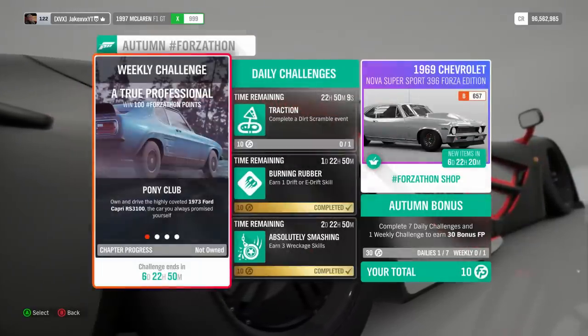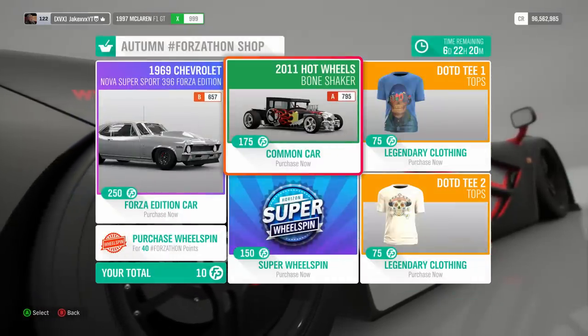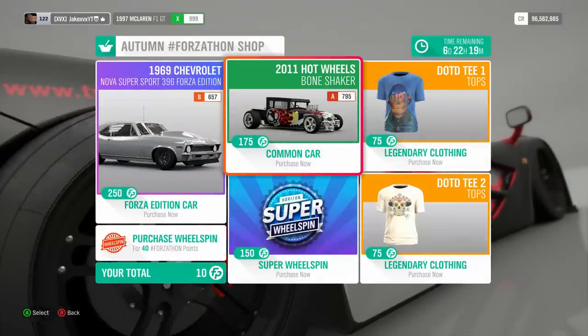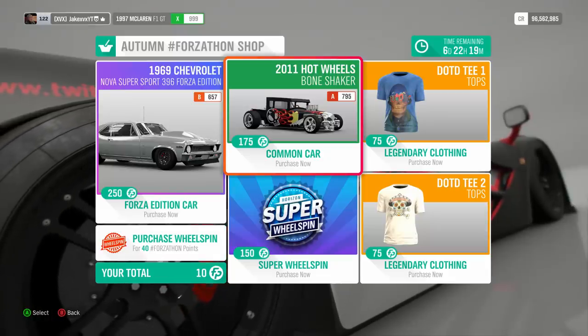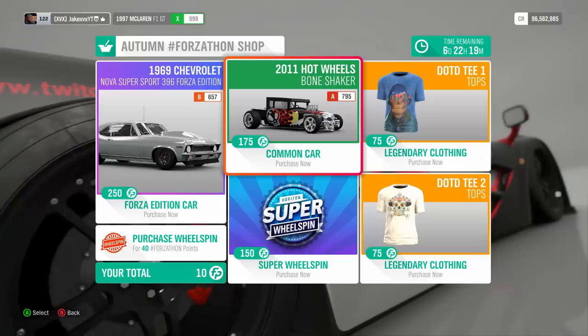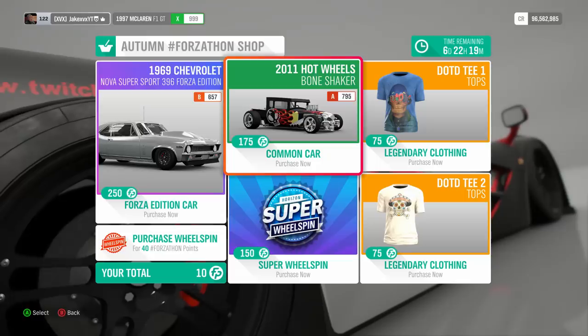It's now autumn, so if we go to the autumn Forza-thon shop, it's obviously updated now and we can see the Bone Shaker is in there. So if you've come here just to find out how to get the Bone Shaker, go to your Forza-thon shop and it's right there. However, there are some quick and easy ways to get enough points to unlock it, which I'm going to show you now.